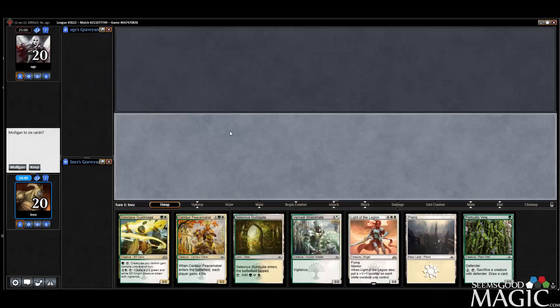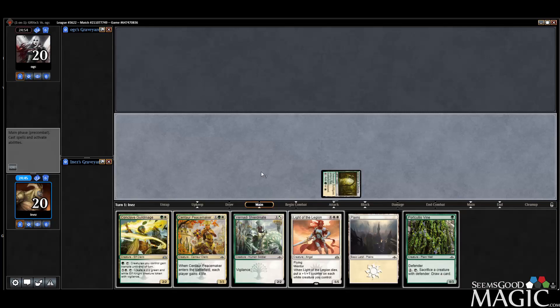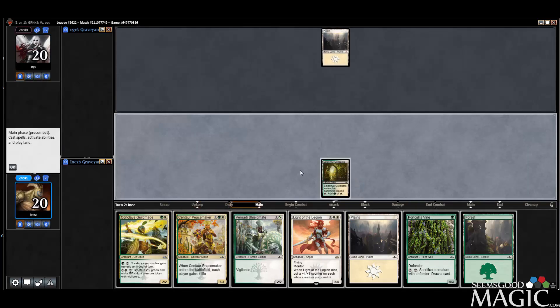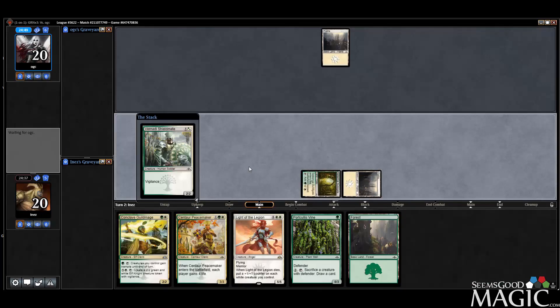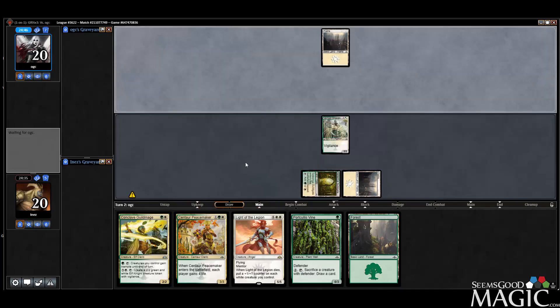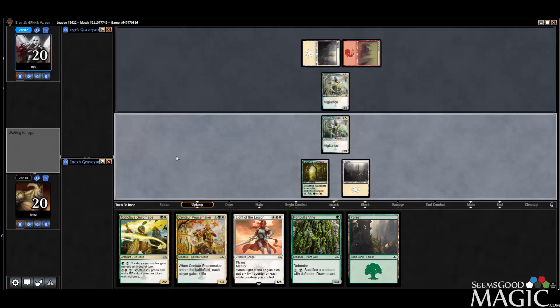Round three — going into it. Keeping her — good hand. Plenty to do early, which is probably the foremost issue with our deck. This is a good hand. That was a good draw. Staying busy — game planning it up. Shieldmate into Peacemaker — pretty solid start. Playing against Boros aggro, probably an unideal match.